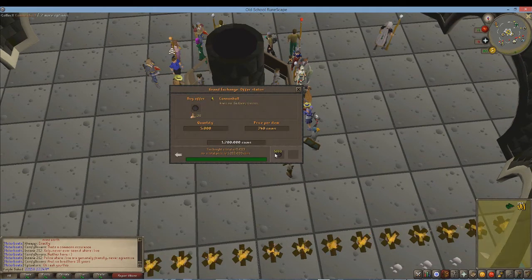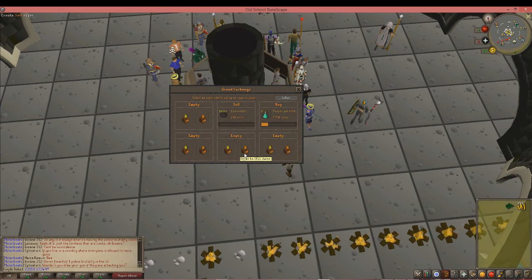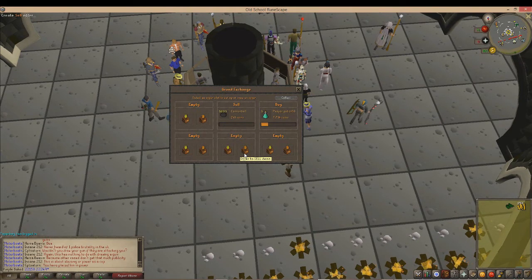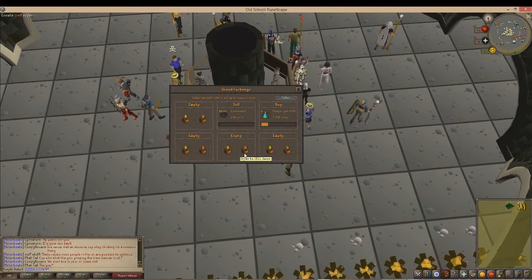My cannonballs just bought — 5,000 — so 15k profit, just for pretty much AFK. Sometimes it's really good though: a few days ago I made 20 GP per cannonball, so I made around 120k just from that flip. It's just luck really. I usually come back every 4 hours, which is when the item buy limits reset. I just come back for my cannonballs — that's the main item I flip because I know it always works.